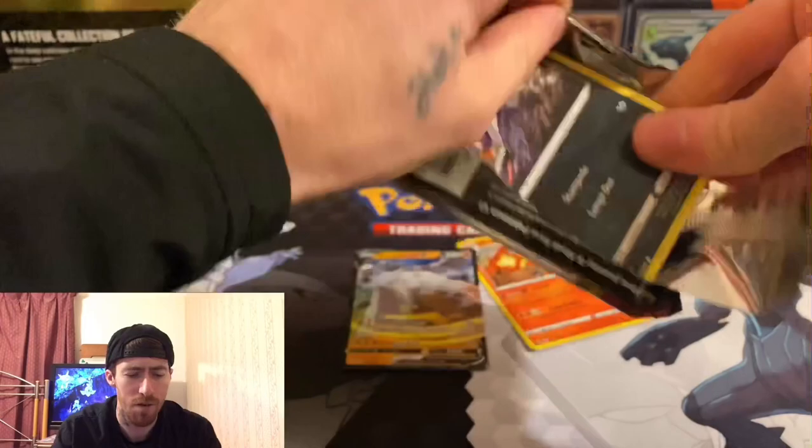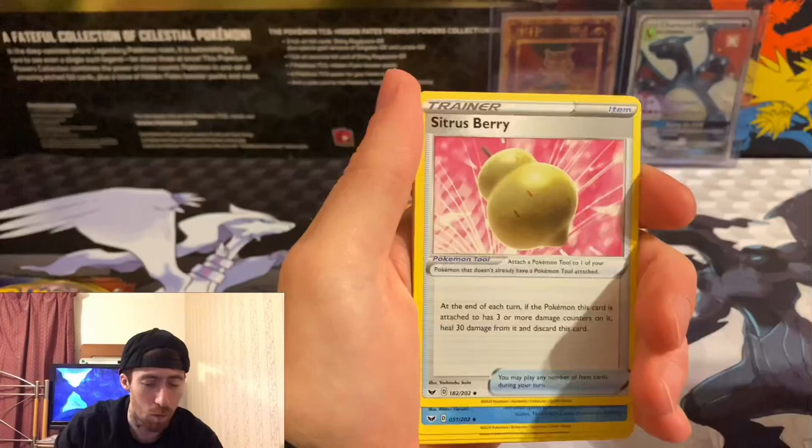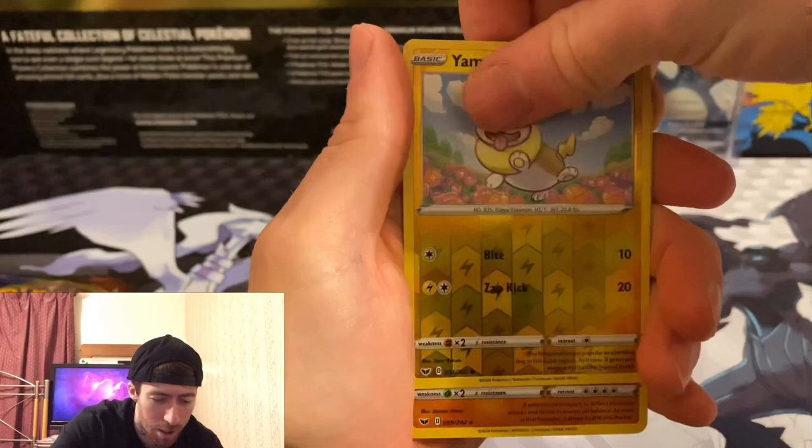These packs open so smoothly, I love it. We got a Croagunk — little bad boy. I'm going to be doing a couple of vintage packs in a video coming up, and I have a pack battle coming up too, so look out for that. We got a Rillaboom holographic — nice!